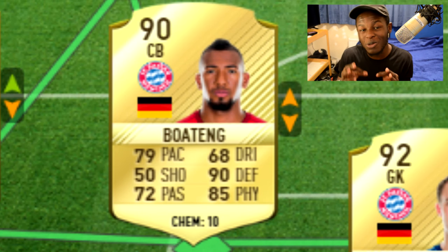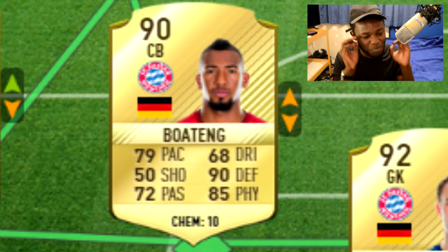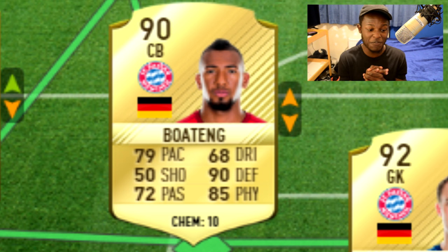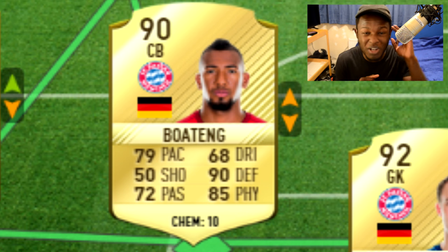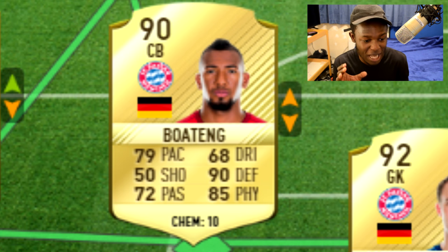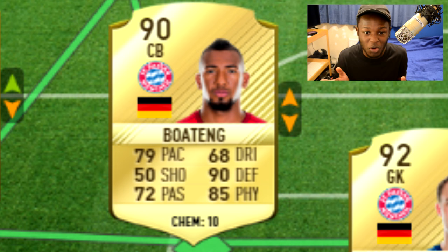On to the defenders. Starting with the highest rated one, that is Boateng. Boateng is now a 90 rated card. I think he was 87 rated in FIFA 16, roundabout there. And now he's a 90 rated card, which is just insane. 79 pace, 68 dribbling, 50 shooting, 90 defending, 85 physical, and 72 passing are his stats. He'll be one of the top, if not the top defender in the game. With those stats it'll almost be impossible to get past — he's fast, he's strong, and he's just generally a tank.